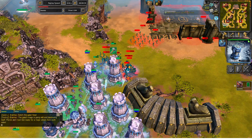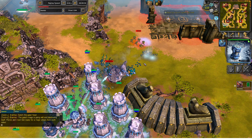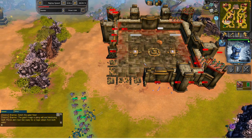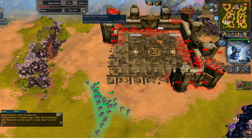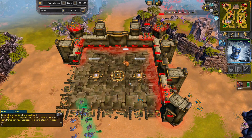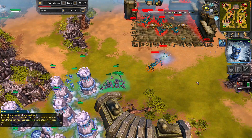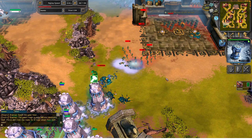You always want to have two Imperials — one minimum, but two is ideal to get rid of the medium units. Always make sure to be aware of the map because you have to be observant of when a twilight army will come so you can retreat back to your base in time.